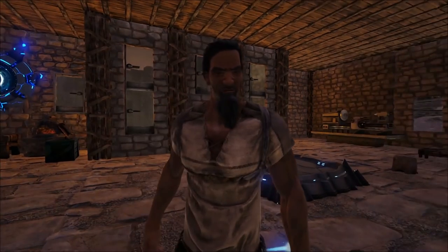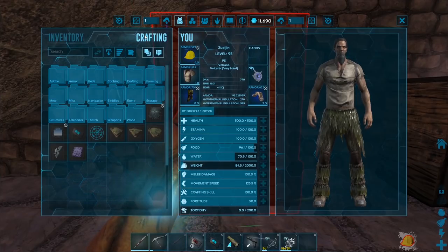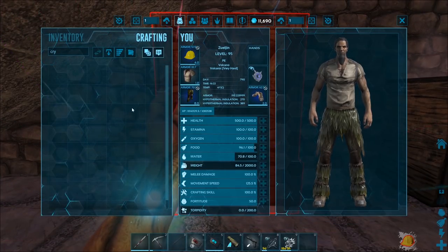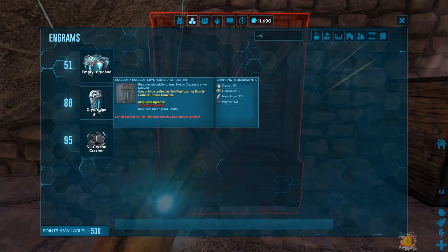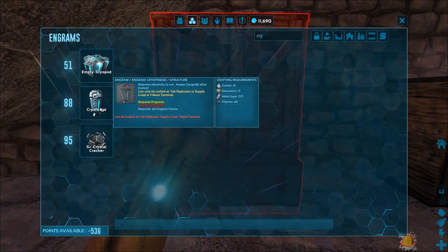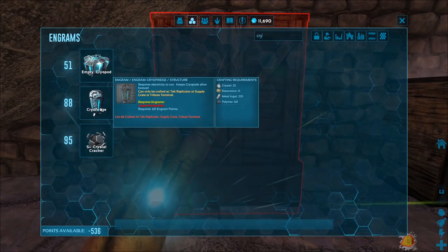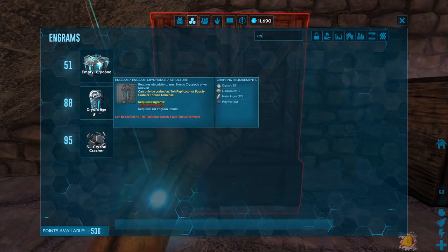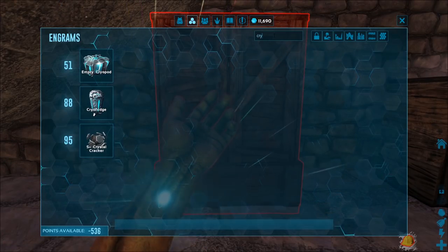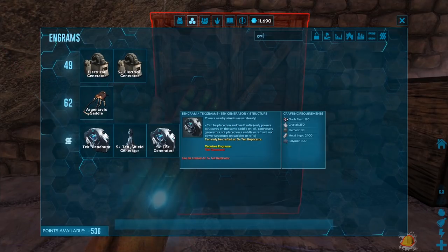If we take a look at the refrigerator engram for cryopods — I think it's just called 'cryo' — you probably have to make it in the replicator. I have one though. So cryo, 88, so I can make it. I'm gonna need polymer, metal, electronics, and crystal. I'll also need a generator to power it. It says you can run it off a regular generator. I don't think you need a tek generator, but if you do, we might be in trouble — though I can actually make one, it's expensive.